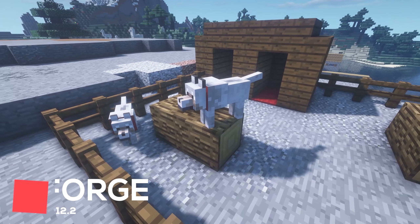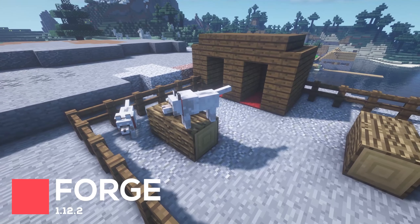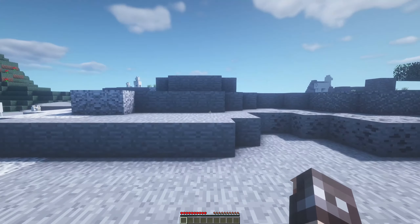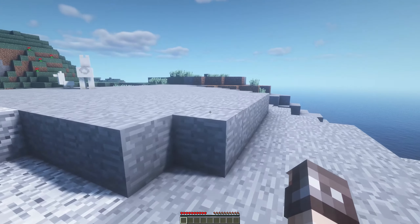Independent Pets is a small mod which changes the mechanics of Wolves, Cats and Parrots in Minecraft. Usually, when you get too far from a pet, it will teleport towards you. However, this mod removes the teleportation and distance mechanics, allowing them to continue roaming freely.